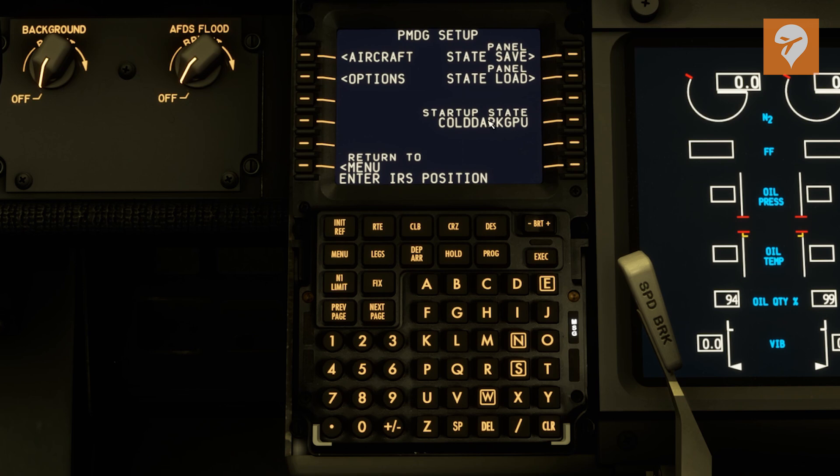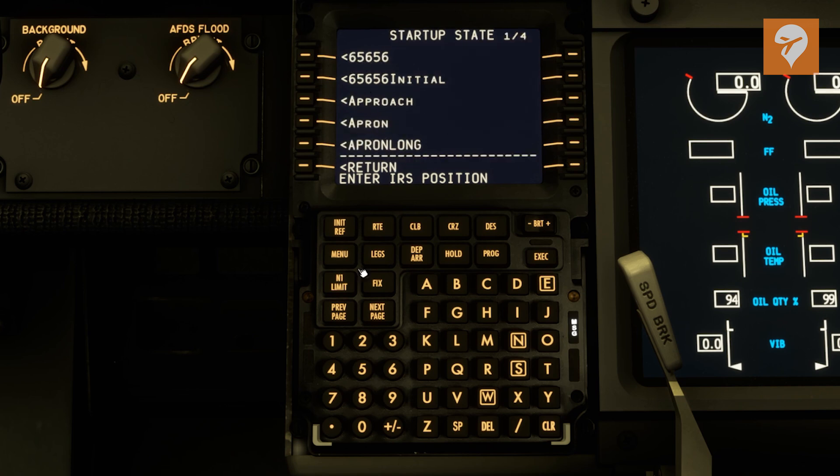The first thing I want to mention under PMDG setup is this is where you can set the aircraft to always come on cold and dark. I like the cold and dark with the GPU already connected, so I have that one defaulted to the sim for when I load in, so that is where you can select that.